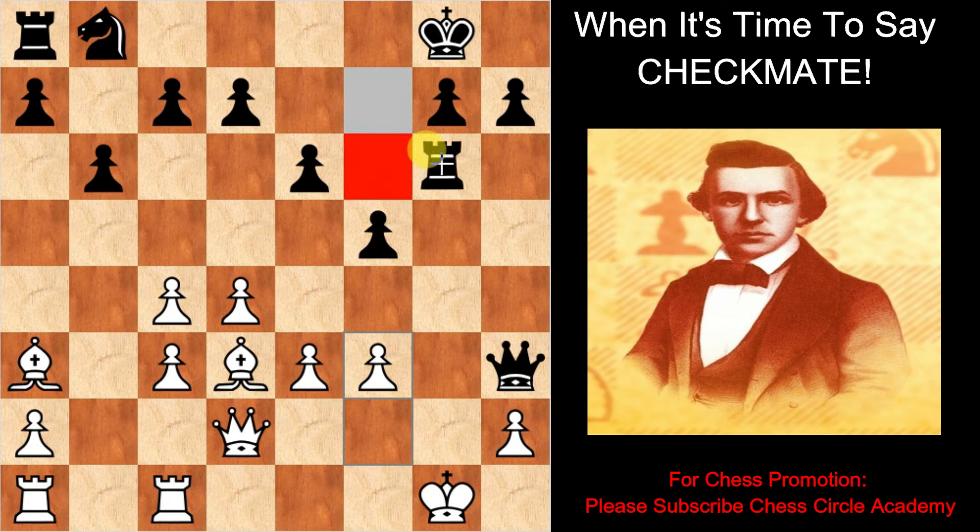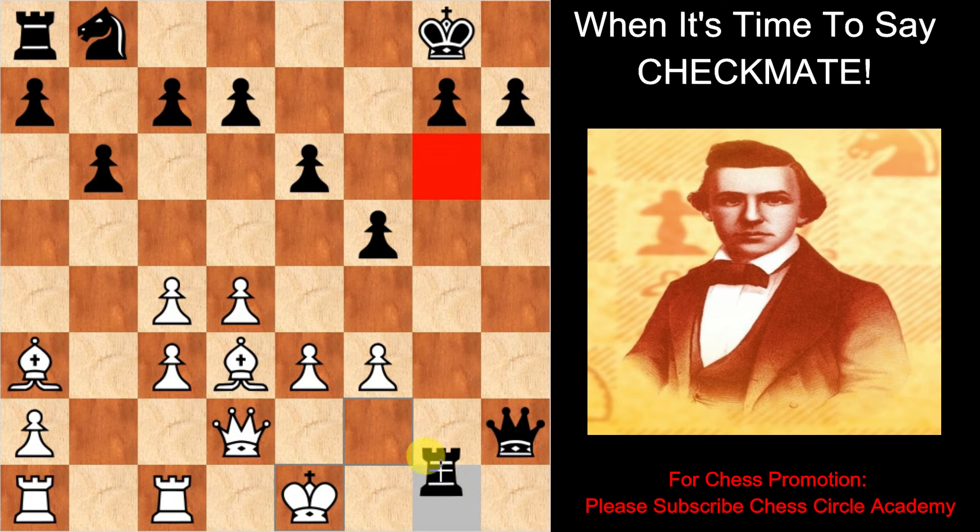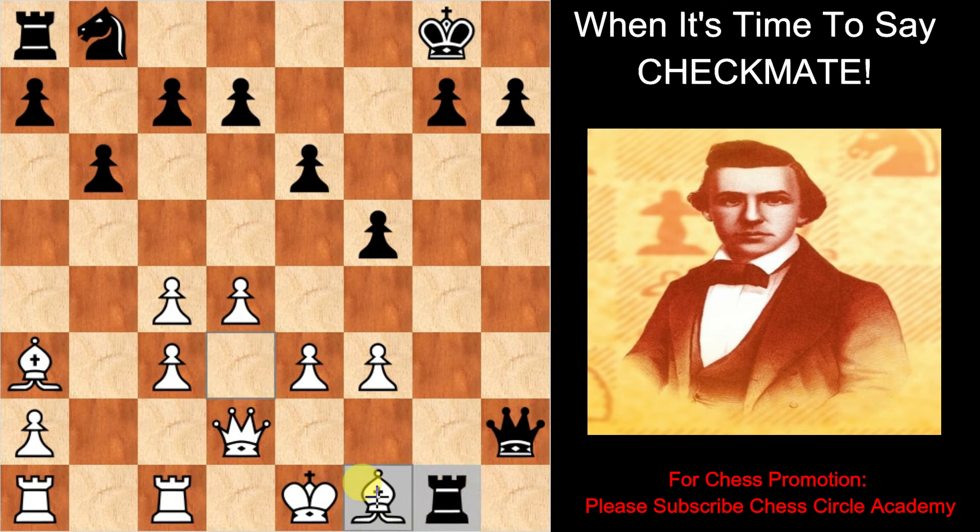White moves the pawn on f3. Black moves the rook on g6 check. White moves the king on f2. Black queen into h2 check. Black's attack is so strong. Black moves the king on e1. Black moves the rook on g1.